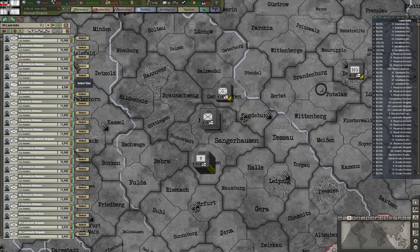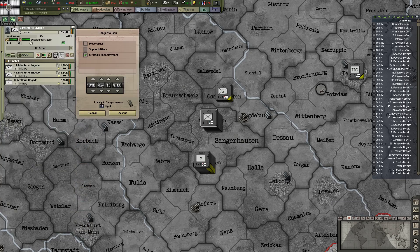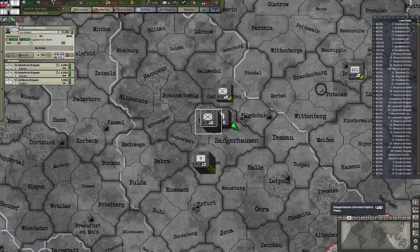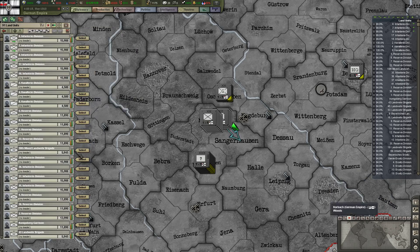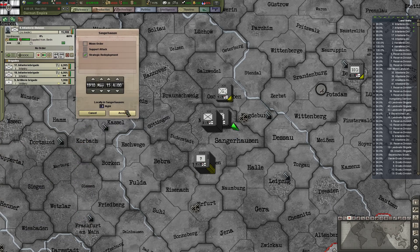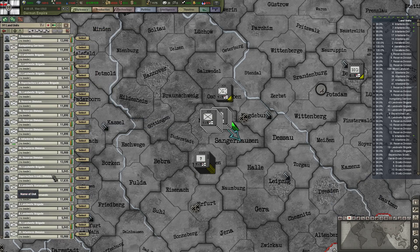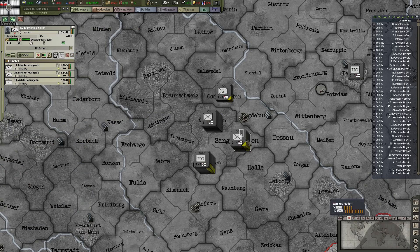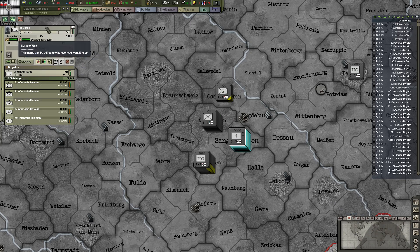Second, eighth. We're a little unlucky that everything is just at the top here. The ninth and the tenth — that's a reserve; ninth is here and the tenth is over here — attached to the second army corps.